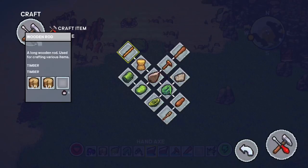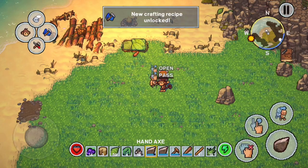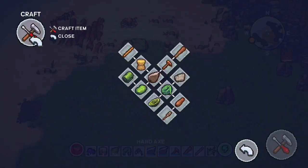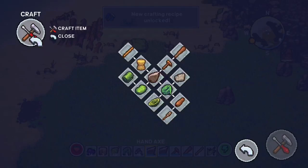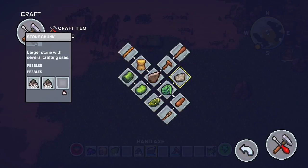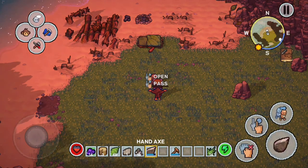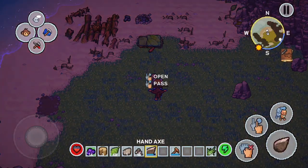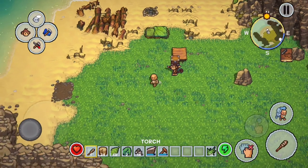We still have four more things to make on this crafting tab. The wooden rod is an easy one — it takes some wood and you can pretty much find wood anywhere. That wooden rod will be used to make other things. For the bowl we just need a couple of palm leaves — look for palm trees on the beach, chop those down, and that's where you find the leaves. The stone chunk only takes some pebbles — if you can't find any on the ground, go over to that rock boulder to the right and beat it down with your axe.